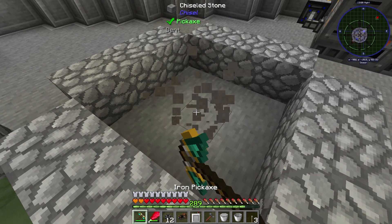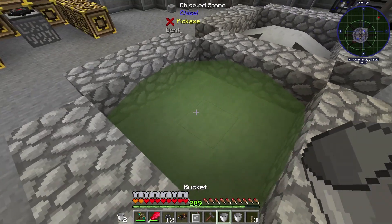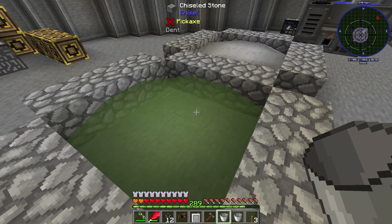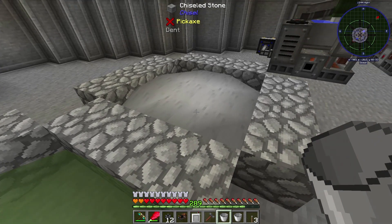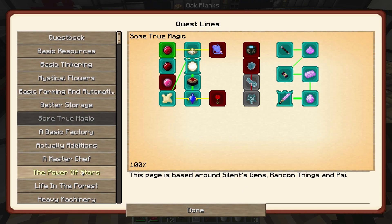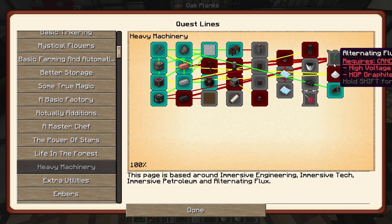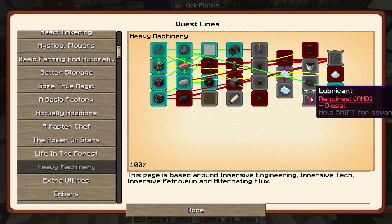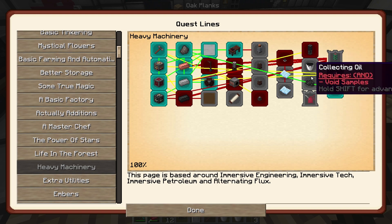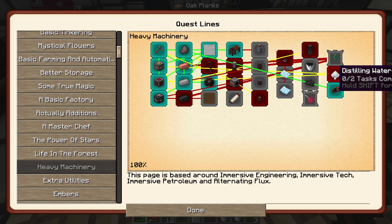I may use the concrete for roads later on too. The next quest line I want to get to is Heavy Machinery. There are two add-on mods to Immersive in this pack: Immersive Petroleum — a different way of making diesel, plus gasoline and lubricant — and Immersive Tech, which adds a steam turbine. We're going to get through the Petroleum one first, then go through Immersive Tech.